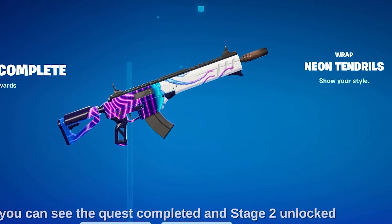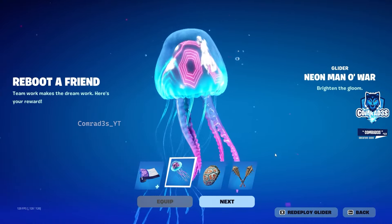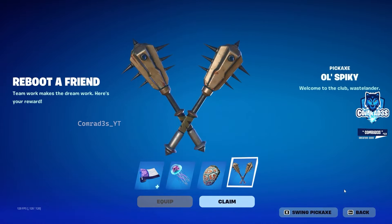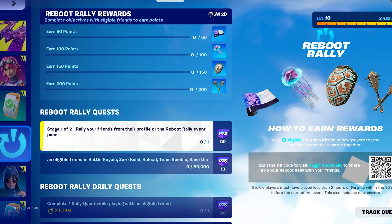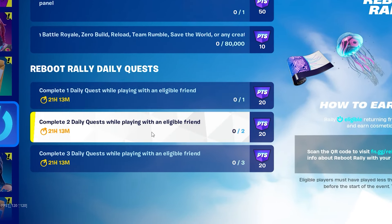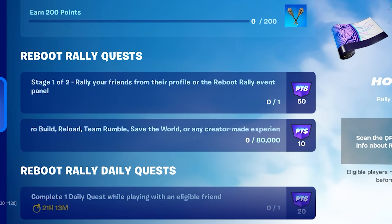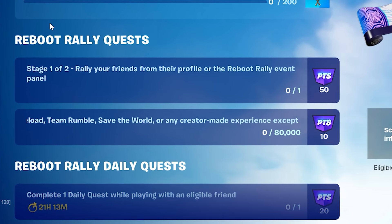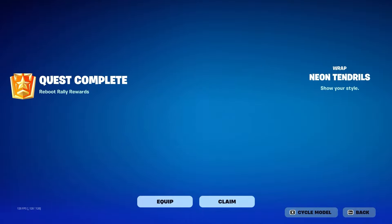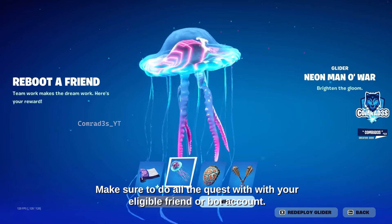All you have to do to unlock all four of these free cosmetics is earn 200 points by completing some of the Reboot Rally quests that come out every single day. My recommendation to you guys that struggle to finish these is to do Bot Lobbies — that is genuinely the easiest way to do it. There are tutorials out there explaining why Bot Lobbies are the best method for Reboot Rally, and there are already players that have unlocked all four free rewards by doing Bot Lobbies, even though the event literally just started earlier this morning. It's another four free rewards, some of which I think are really cool — personally I think the backbling is one of the better free items we've gotten from one of these events.